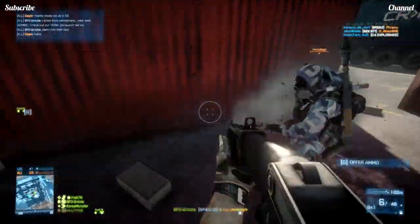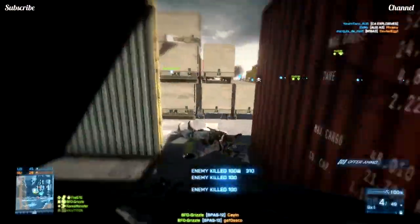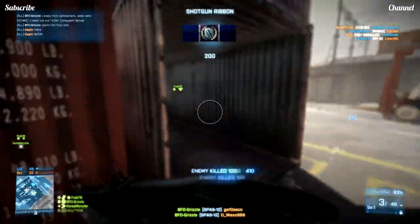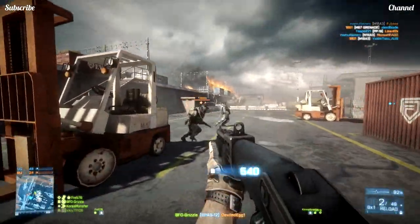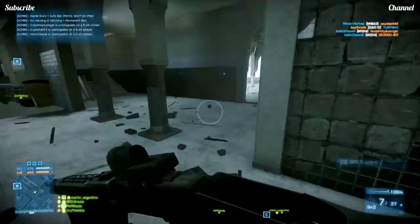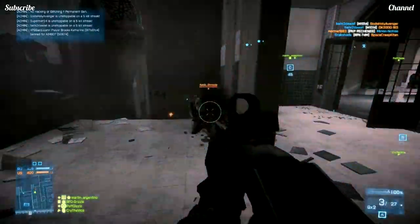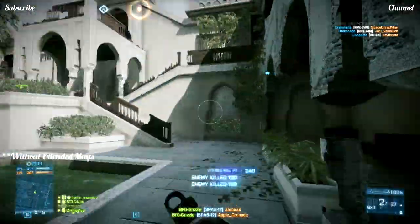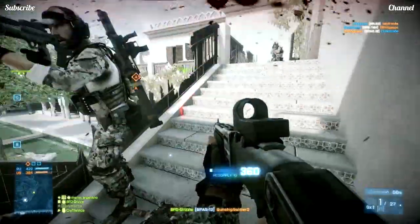With the SPAS-12 you need to be a bit more precise, although the slug might be a bit slower. However, the SPAS-12 does cock back faster than the 870, so you can easily send out a second round after your target. Some people think the reload times between the shotguns differ, but they don't — both have the same reload speed. The SPAS-12 is just a tiny bit faster on a full reload: with one shot left it clocks in at about 2.9 seconds, and fully emptied it takes around 4.9 seconds. There's very little difference, so no big deal.